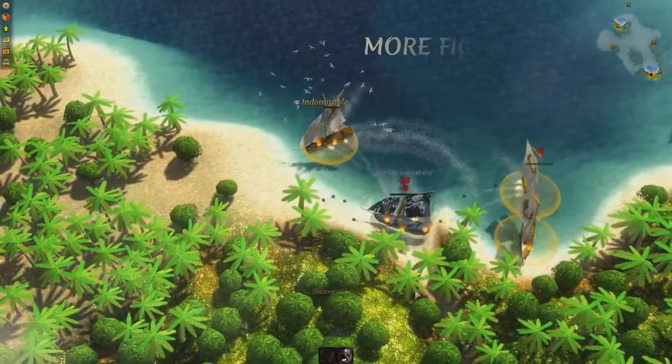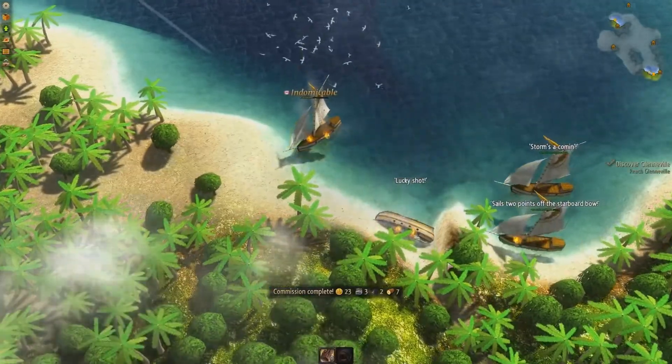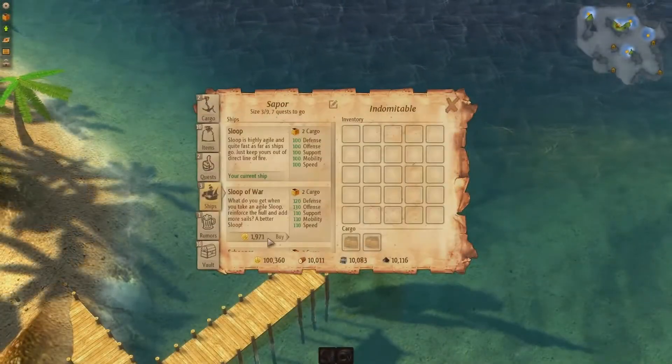Hi guys, it's CNN Online and this time we're reviewing a game by the name of Windward, developed by Tasha and Entertainment. It's an open-world sailing RPG where you're tasked with taking over the entirety of a generated map.